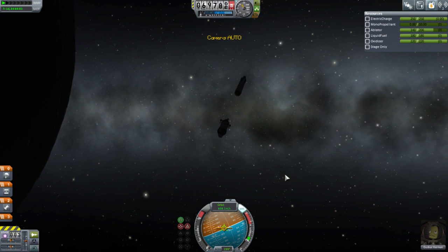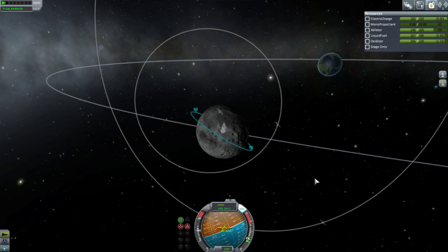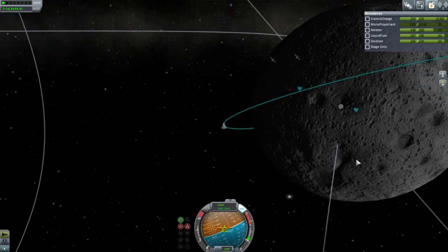I have to activate the engine. Probably should have dumped more ablator off of the heat shield. Okay, I guess while we're in orbit we should have Guzbur do some EVAs.